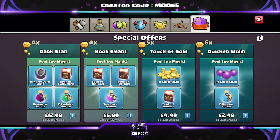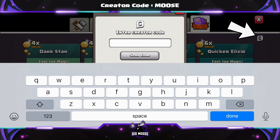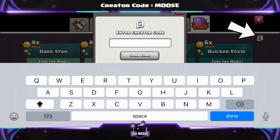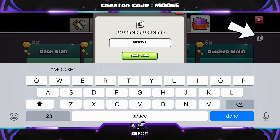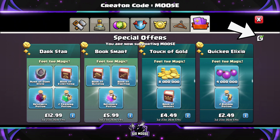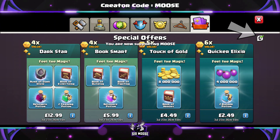Before we do guys, just a quick reminder: on this channel we've got something called a creator code. That's where you can help support your favourite content creator in-game by using their code. It's easy to do — there's a C emblem in the shop in the top right-hand corner. You click on that, a little box comes up and you enter your favourite content creator's code. Our code is codemoose. Any support would be amazing, and you do need to renew it once a week.